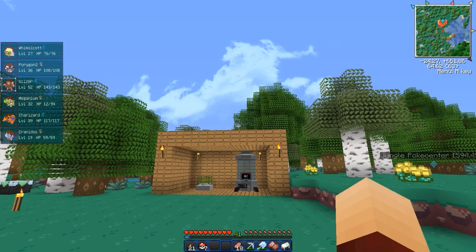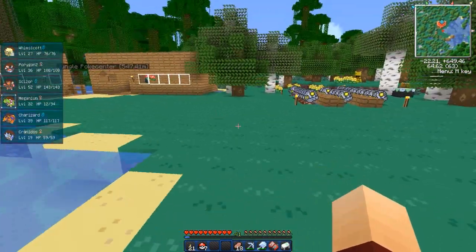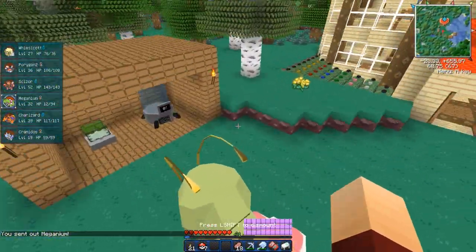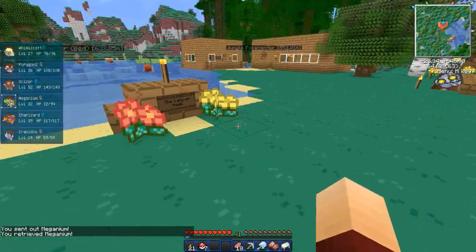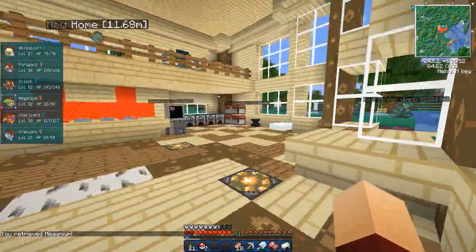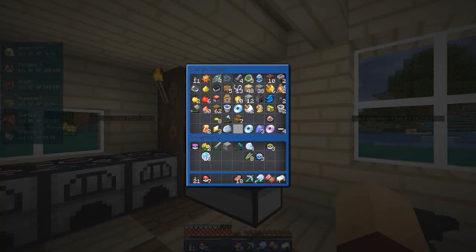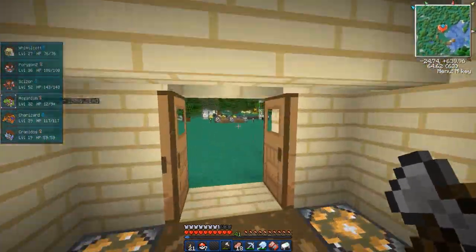Let's get right into this episode of Pixelmon. Like I said last episode, we got ourselves Meganium — he was really annoying to get, but we got him. I know I was about to get him like three episodes ago, but it finally happened and he's done. We also built an enchantment table that we haven't used yet. I was gonna try and get that done this episode, try and get a nice little enchantment table set up somewhere.